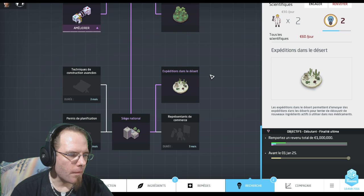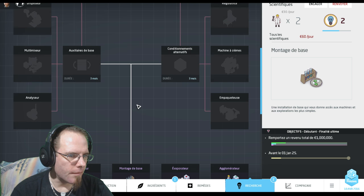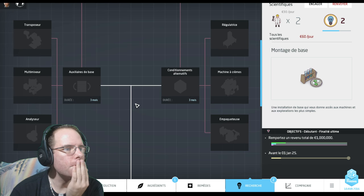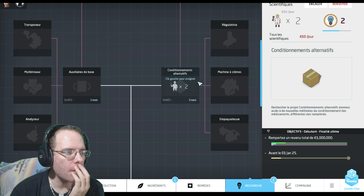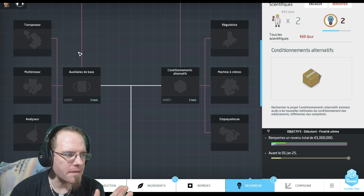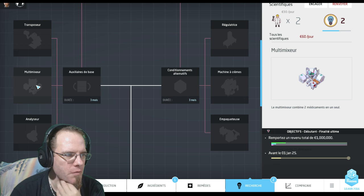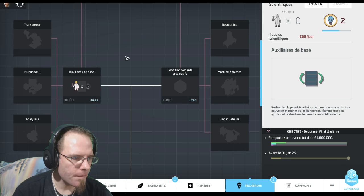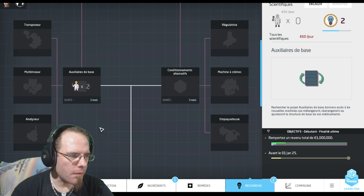Qu'est-ce que je vais aller chercher maintenant ? Je vais forcément avoir besoin d'auxiliaire de base et conditionnement alternatif, surtout pour le multimixer ça va être très utile. Le transposeur aussi, ça permet de faire plein de trucs au niveau des effets actifs.